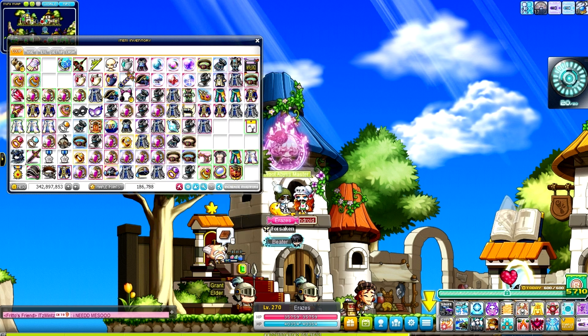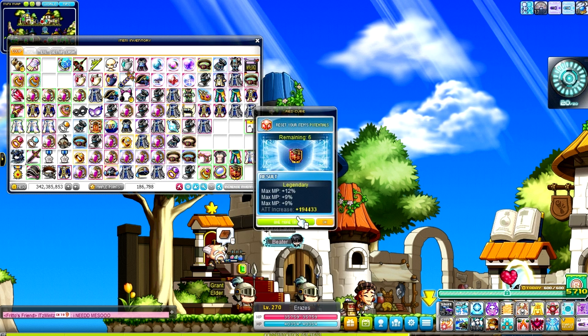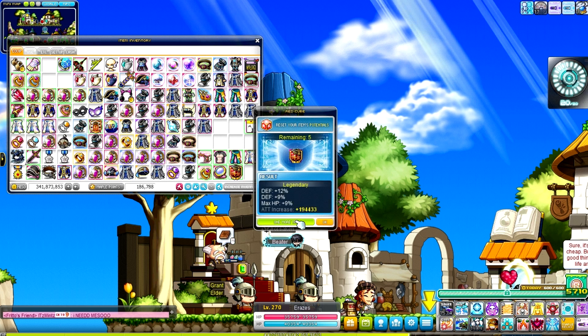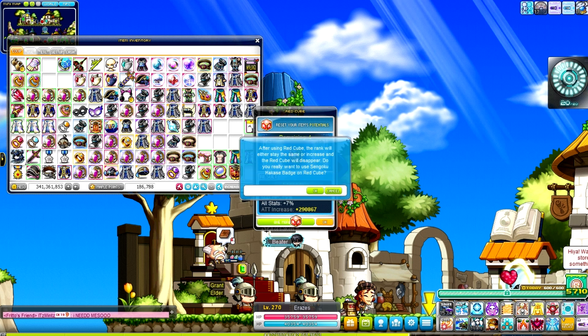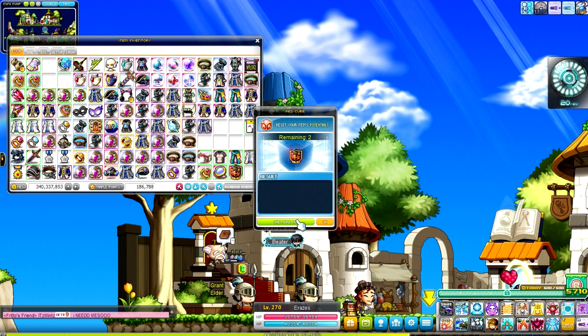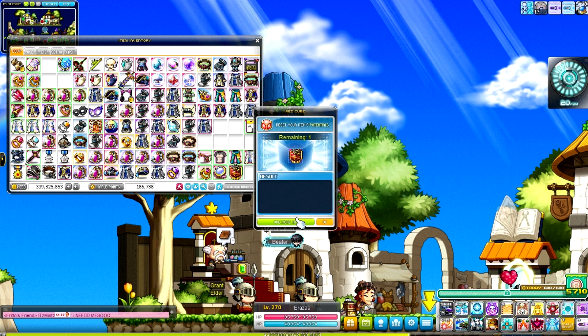There are a number of equips that need to be recubed — I addressed these in my quick video. Starting off with the Sengoku badge, then moving on to things like my CRA hat, top, bottom, cape, superior ring, sweetwater monocle, and sweetwater tattoo. The sweetwater tattoo is 30% DEX altogether.